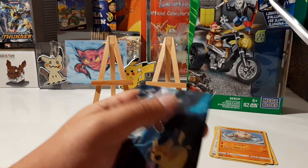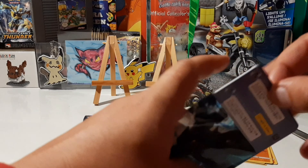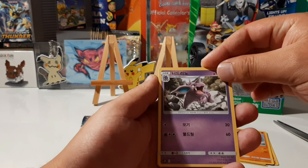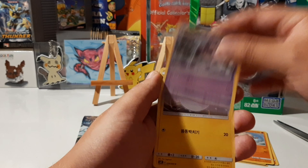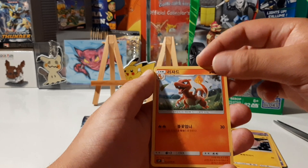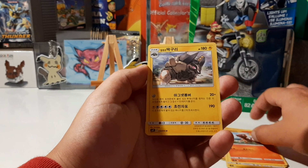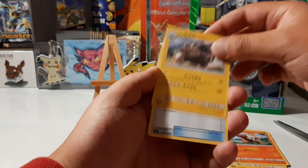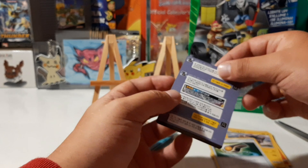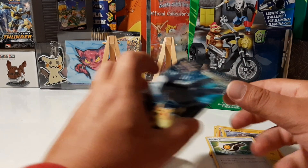Let's see what we can get out of the second pack. We got a Nidorino, a Voltorb, a Charmeleon — I like the artwork on this one — and an Alolan Golem, a Judge's Whistle, and another one of these crazy-looking advertising cards in the packs.